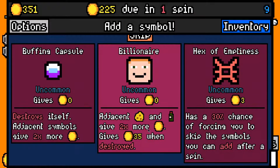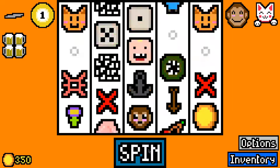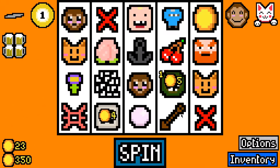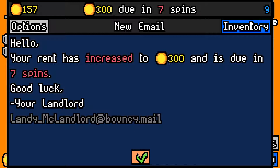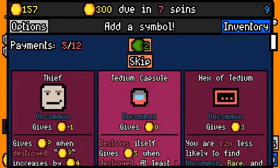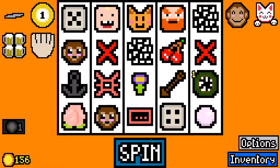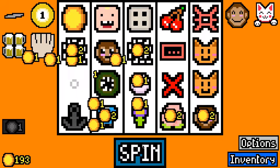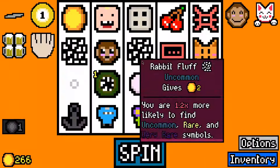Eldritch creature giving 5 — the fact that it rolls in and gives 4 straight away is just bananas. I'll take a 5-sided dice, worth 3 on average, pretty decent. Hex of emptiness — sure, hopefully it doesn't survive too long and doesn't make me skip too many symbols. We made the 225 rent pin with 157 left over, that's fantastic. We're scaling faster than rent. 300 now due in 7 spins. Let's take a Hex of Tidium for the Eldritch creature. Let's take Lutine Glove — that's great. Let's skip this; we should have no problem making rent.